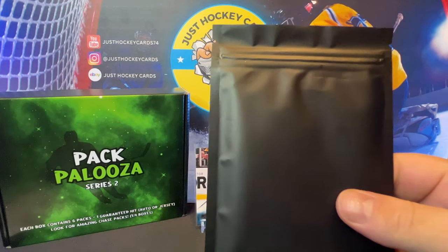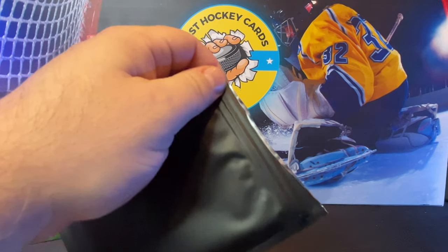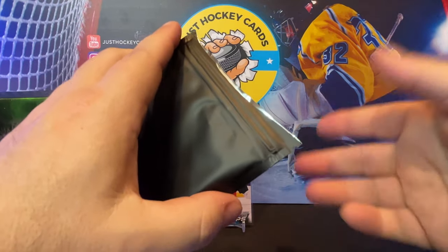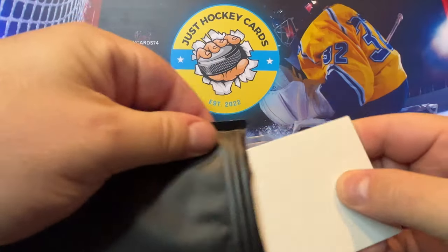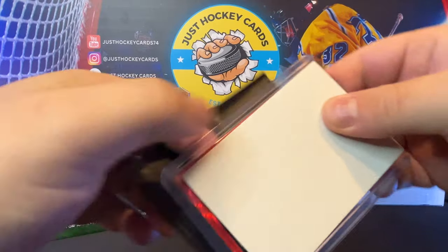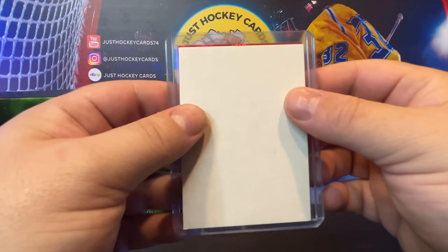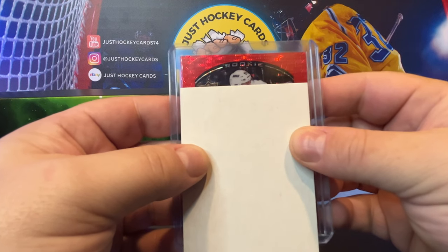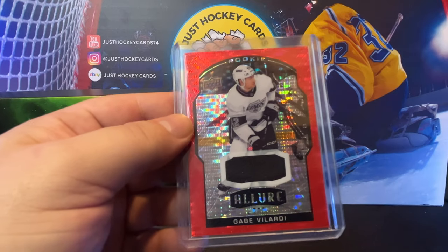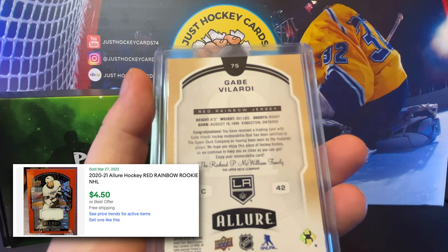All right, we've got our hit, and I've got a decoy here ready for it. Drum roll please. It looks to be an Allure Red Rainbow. Let's see what we got here — slow roll it. It's a rookie. Gabe Velarde — and that is a Red Rainbow jersey.